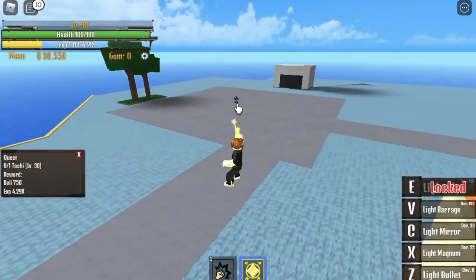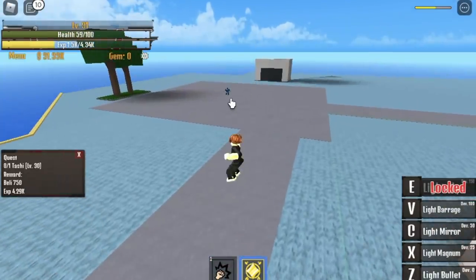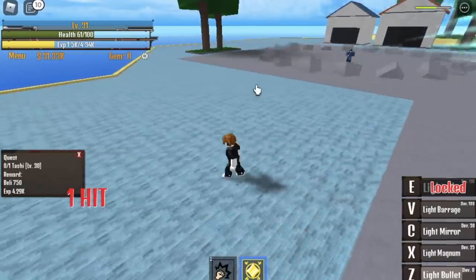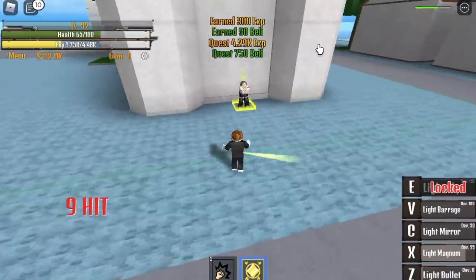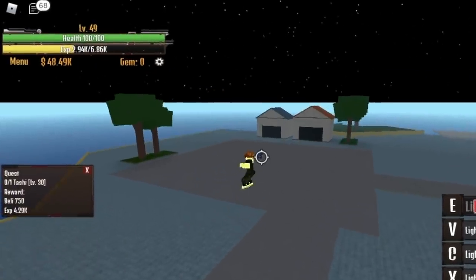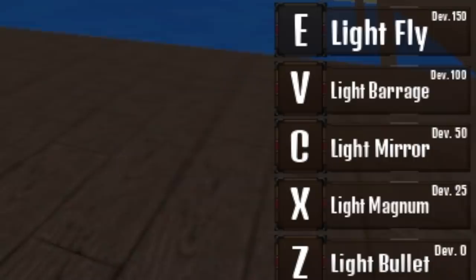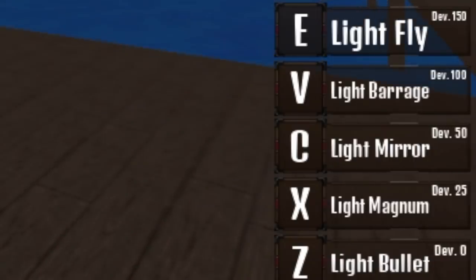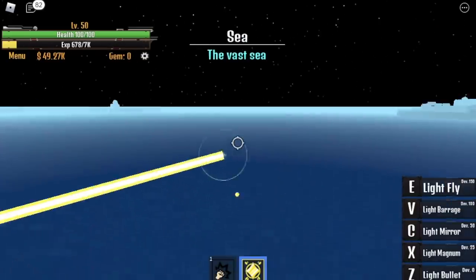You're gonna level here from 30 to 50. But check this out — you will be damaged if you only use the Light Magnum. So I suggest: use Light Bullet, dodge to avoid the slash, and use your Light Magnum. Do this until you reach level 50. After that, you can unlock the Light Fruit flight and use it to travel to the next island. This is the fastest Devil Fruit for flying, from what I know.